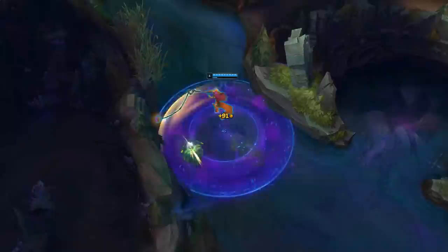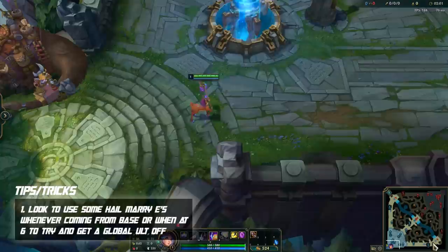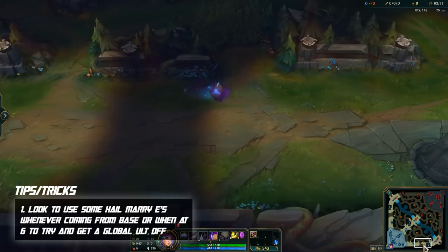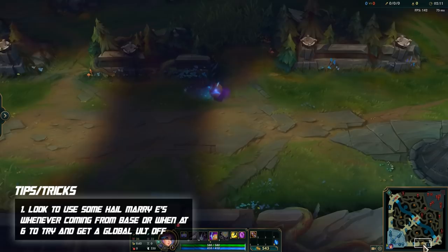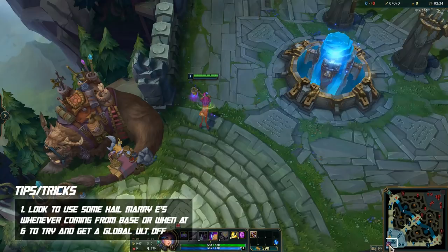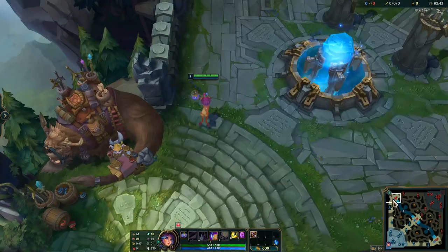For tips and tricks — whenever you base with Lilia, especially once you're level 6, throw an E down top lane or bot lane. I'll show in the background gameplay where you need to be standing and where to put your cursor. Since your ultimate is global with Lilia, if your E hits the enemy AD carry from base, you can activate your ultimate and potentially get your team a free kill. It won't happen every game — maybe one in every 100 — but it costs nothing, so do it every time you base.